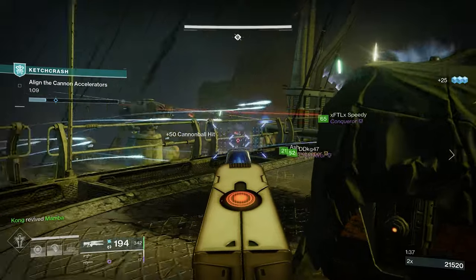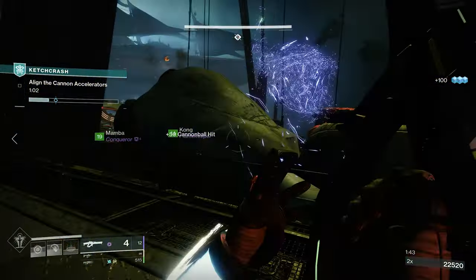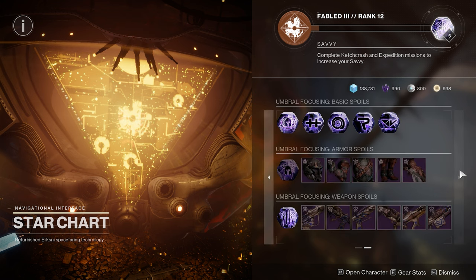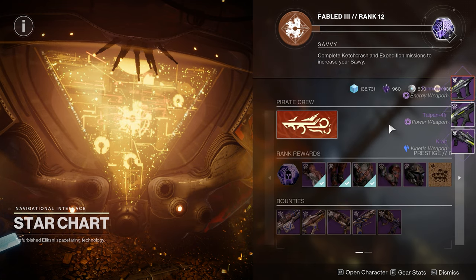If you're lazy and don't want to go through the quest steps, you can easily purchase it at the Star Chart by going to the second page and purchasing a Viced weapon. But I highly recommend just doing the quest because it gives you the opportunity to start getting enhanced perks on this weapon.